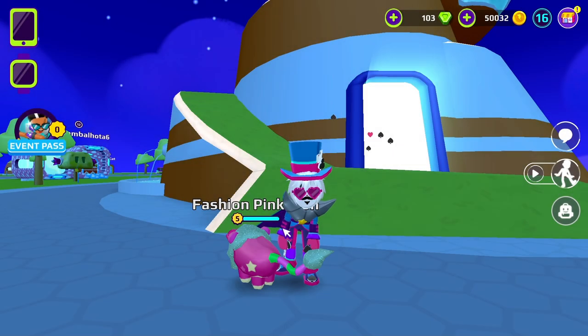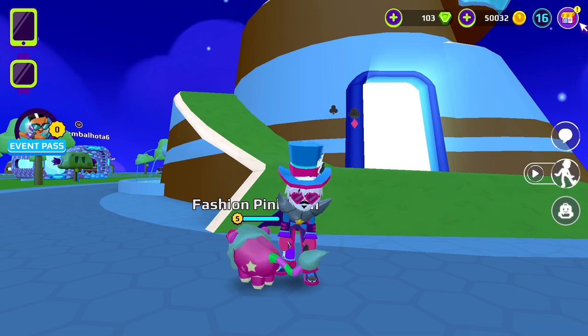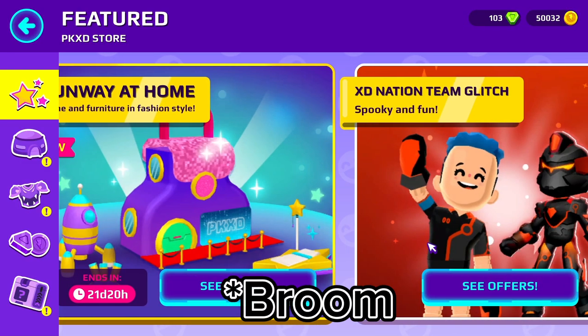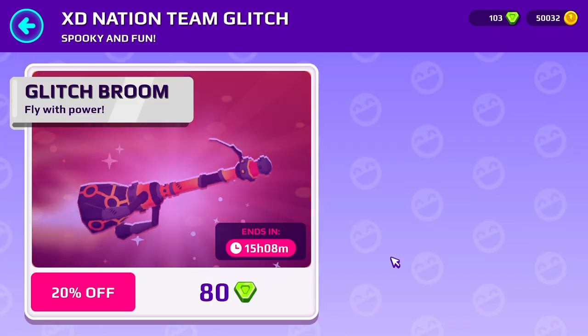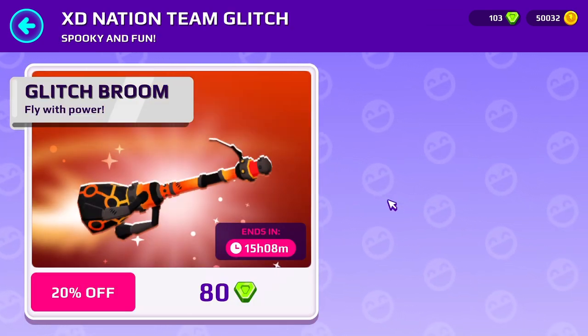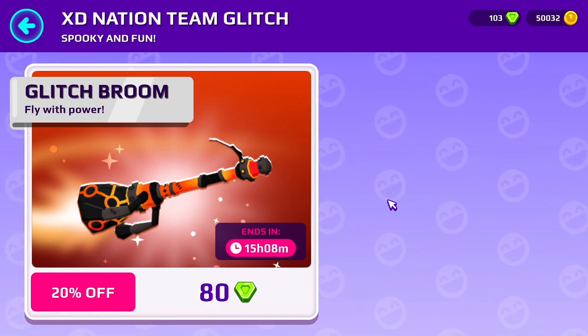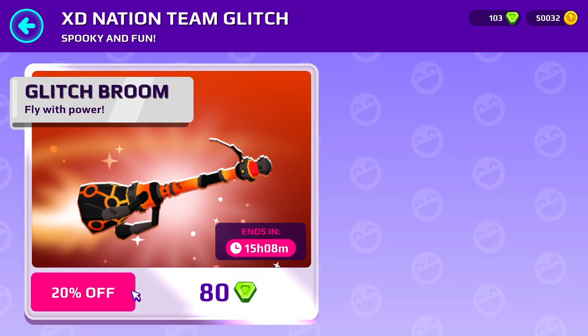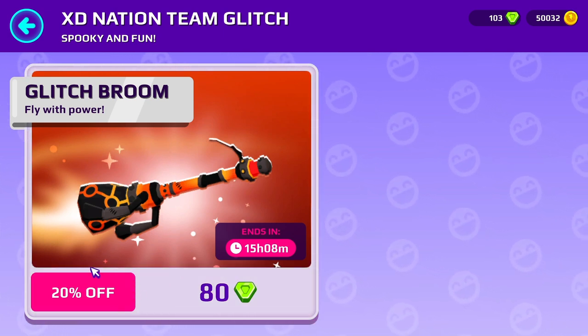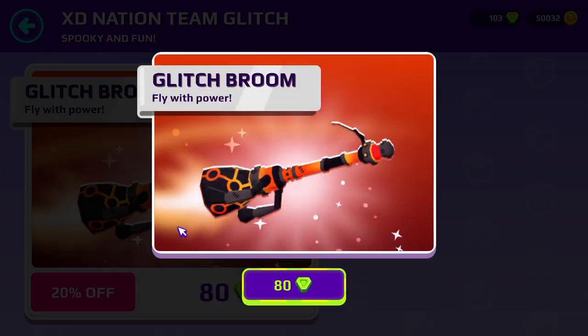Hey YouTube, welcome back to another video. Today I'll be buying the Glitch Hoverboard in Peak XD. I know it's kind of late since it came out about 5 months ago, but we'll be buying it today as I really wanted to try this out. It's currently on 20% off — I don't know if it's usually on 20% off, but right now it is, so I'm gonna buy it.